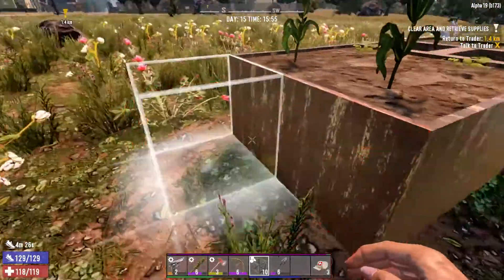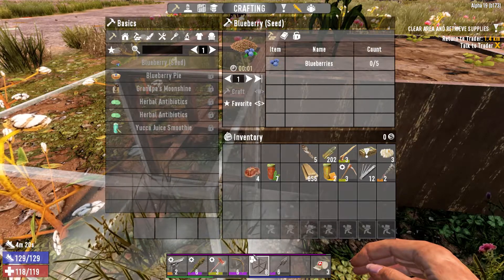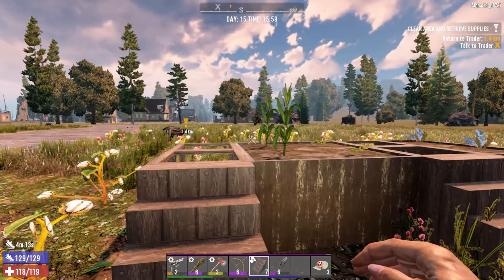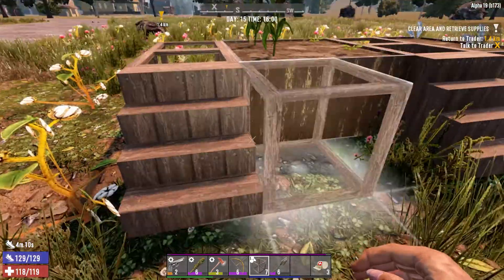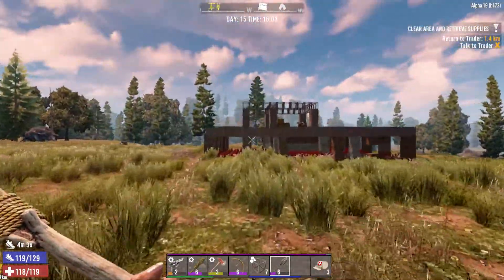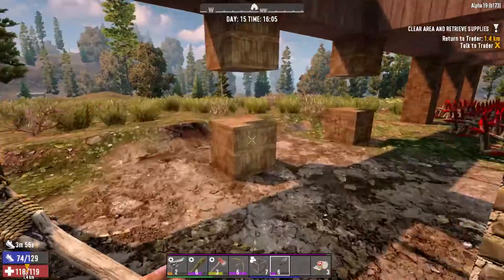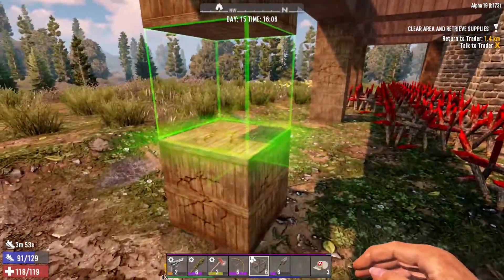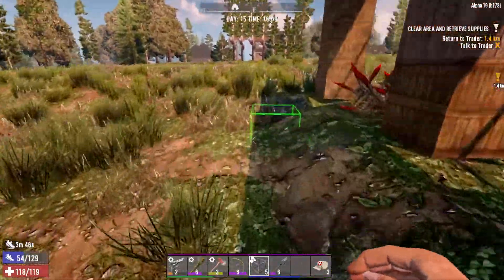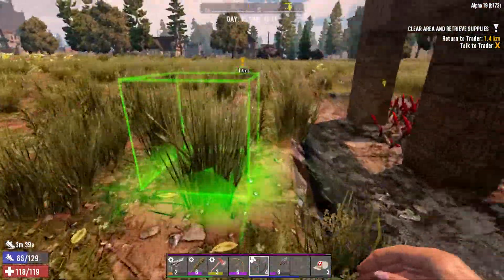We'll put two more here and get another stairs. That's pretty cool. I don't really have my regular axe so I can't upgrade those, but that's fine. We need to do some basic repairs around here — I broke a couple of pillars. I think there's just one over here. Let's grab the hammer so we can do these repairs.